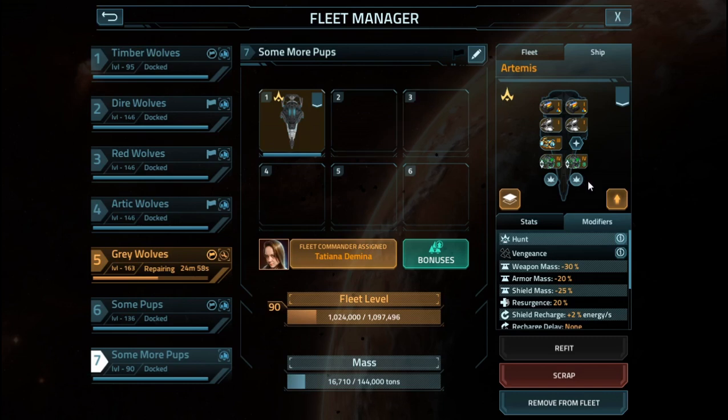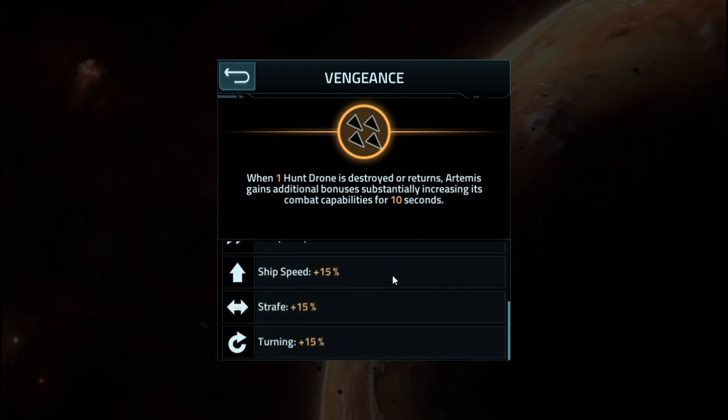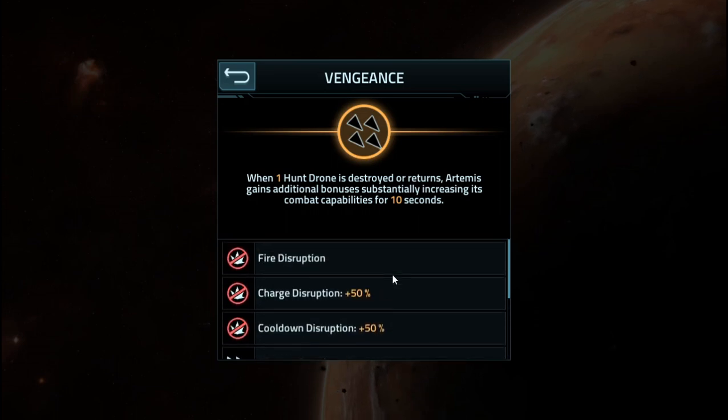Second, the drones are kind of a disappointment because they don't really have much of anything going for them. Next up is the Vengeance Overdrive. When one hunt drone is destroyed or returned — allow me to just remove that qualifier, because you can only deploy one at a time — when the hunt drone is destroyed, it gains additional combat abilities: fire disruption, charge disruption, and so on. But basically nothing is relevant to the drone itself.